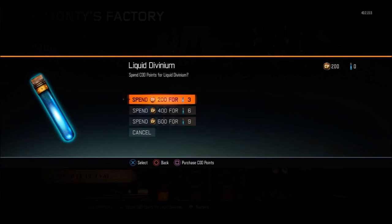As you guys see, for the zombies portion of it, you can also buy some liquid divinium to get your mega gumballs, which I can see as sort of a pay-to-win thing for that. So for 200 COD points you can get 3 vials of liquid divinium, for 400 you can get 6, for 600 COD points you can get 9, and you can also buy packs of liquid divinium separately.